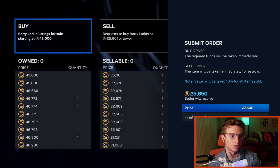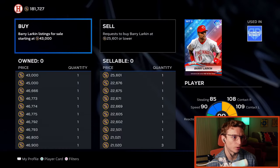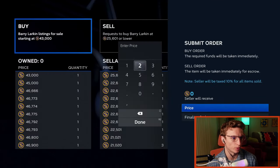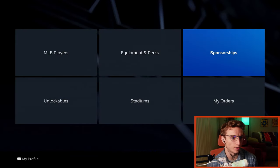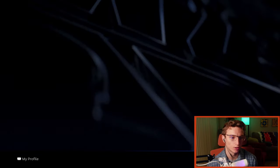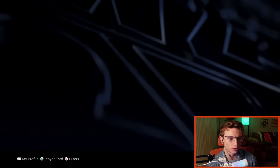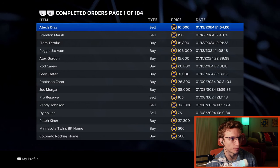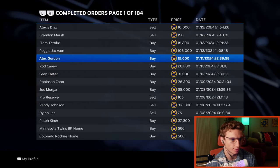If you want to flip cards, this is one way to do it. I put that order in — buy order at 28,600 stubs. Finalize the order, the order posts. If I back out and go to My Orders > Active Orders, you'll see it's there. Once someone sells me Barry Larkin, it moves to my Completed Orders page where I can see my full transaction history of buying and selling cards.